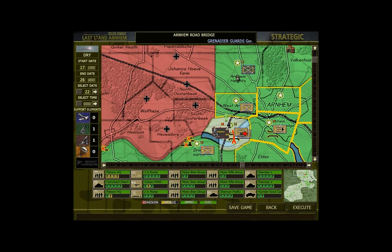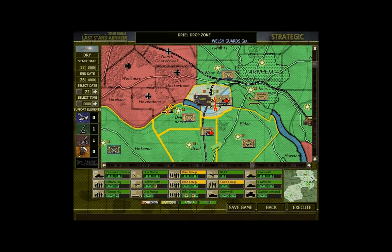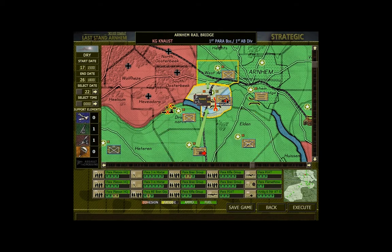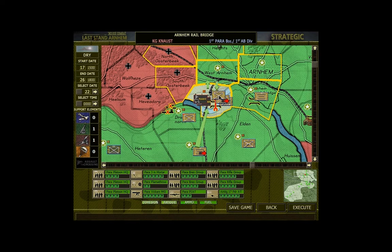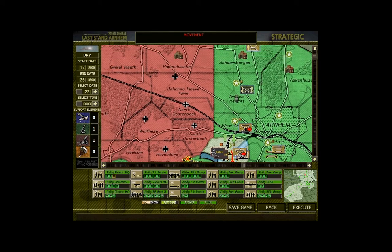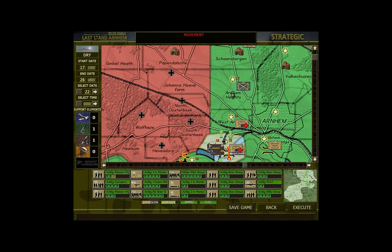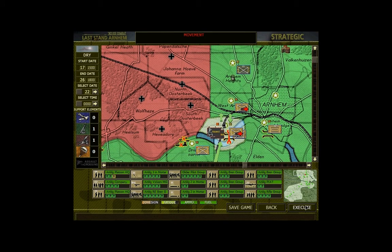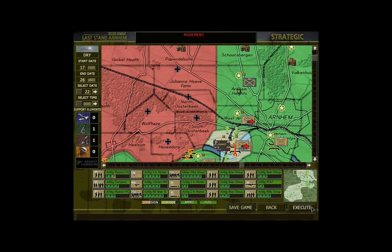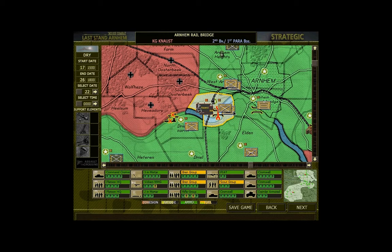These guys have limited cohesion left. I'm going to move these guys north and have these troops move in. Let's move over there - there we go, that'll be it. I could move up to the Papendals Heide and start taking that again, but I want to get rid of Knaust and his companions here at Johanna Hoeve farm. We've got fresh troops here now with Cromwell tanks - lovely, that'll be interesting.